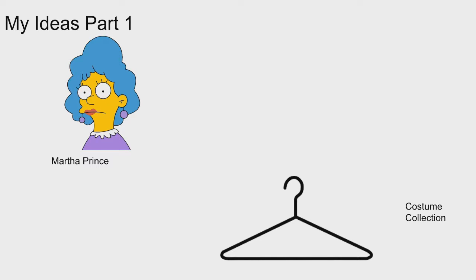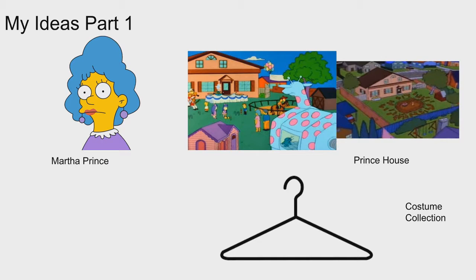The second idea is a character: Martha Prince, Martin's mother — a really cool character. We'll talk about his father a little later as that's one of your guys' ideas. The building for this one is the Prince house. We've only ever seen the back of it, which is a weird thing. The Tapped Out designers would have to design the front, but it probably doesn't look too different.